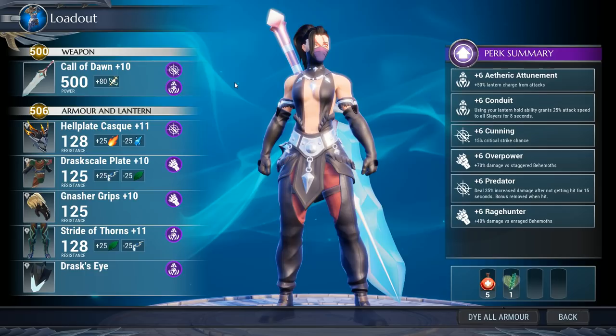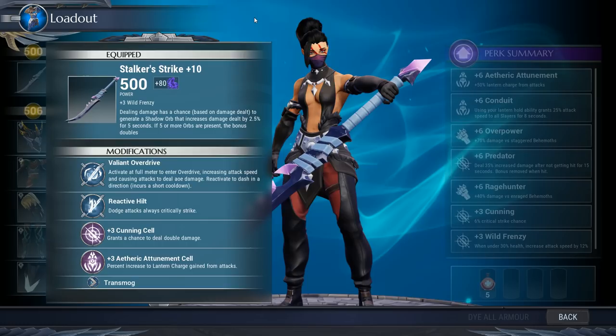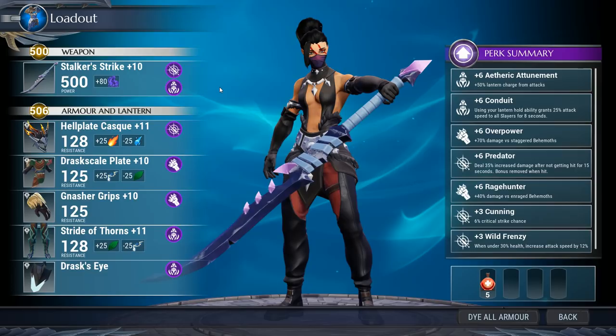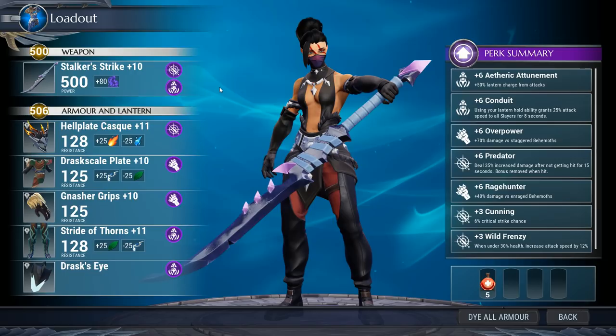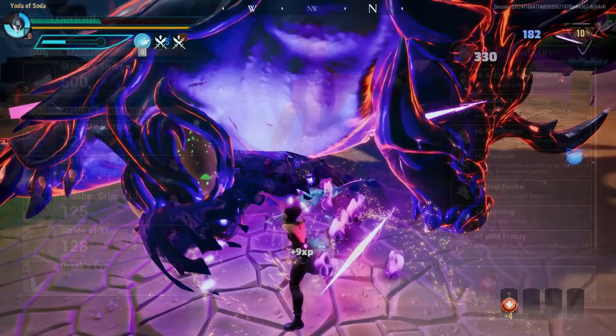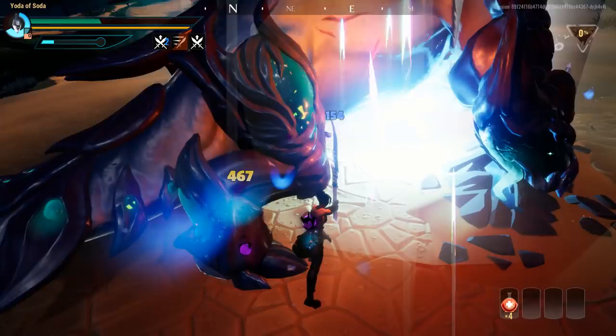And finally, last and maybe least, is Umbral. For this one, we're going to be using the Rift Stalker Sword. The reason I'm not using Shroud is because the passive bonus damage from the sword passive is not as strong as the damage you might get from the Rift Stalker orbs, and it's a lot less risky to have it procced. Unfortunately, the plus three Wild Frenzy on the sword is kind of meh — we're not really going to be playing to proc it. But the good news is that the armor is actually exactly the same as the Rezekiri one. So it's the same build, just sadly it only has plus three Cunning instead of plus six. But with plus six Predator and the Rift Stalker passive, you'll honestly have more than enough damage.